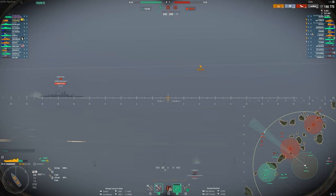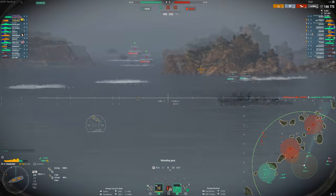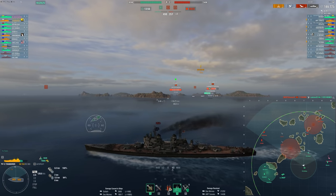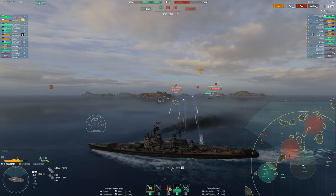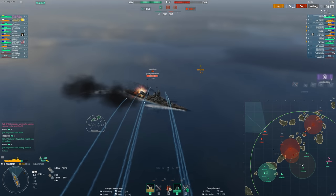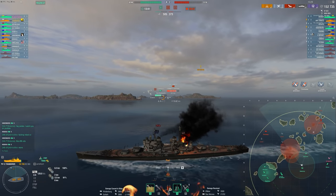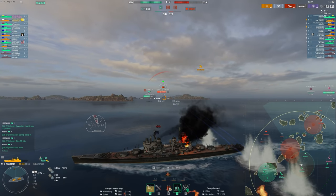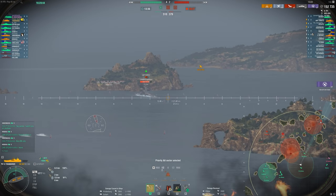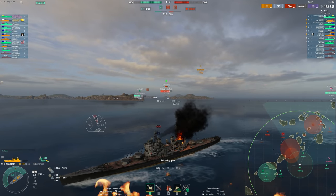So here we're pushing in, and you would think this is probably fine — maybe the Yamato's going to do something from up north, and you can see I'm aware of that. But no — it's actually the three cruisers plus the aircraft carrier that are going to kill me. These cruisers are at long range. Here, I really should be turning out already. I should not be pushing into this cap. I can support my Shimakaze from farther away just because of how accurate this ship is. I don't need to be pushing here.